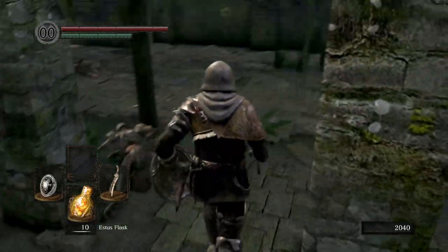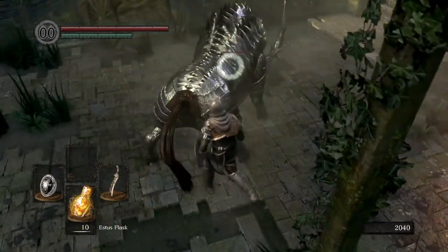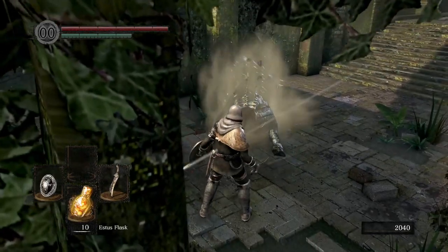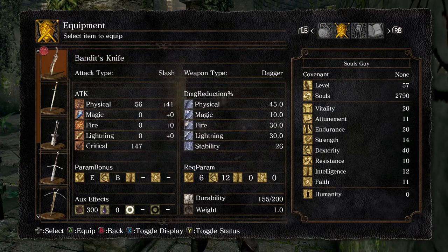Another way you can deal with him — if you notice, his backside is the only piece of him that is not protected by armour. So you can safely walk up behind him and do a backstab attack right in his bum, which, if you have a decent weapon with high critical damage, should take him down in one or two hits.